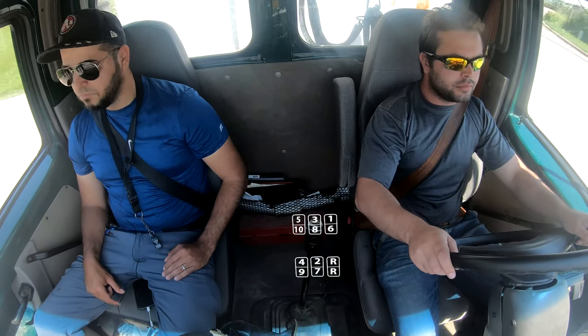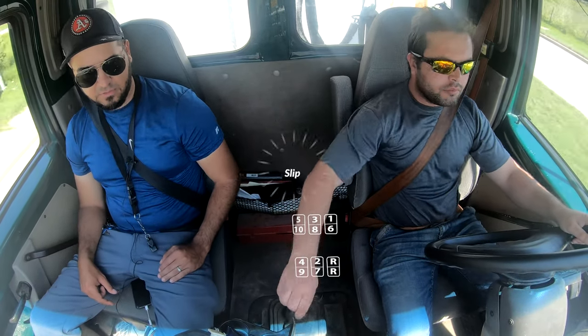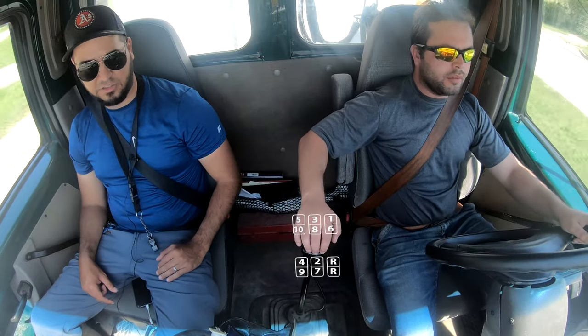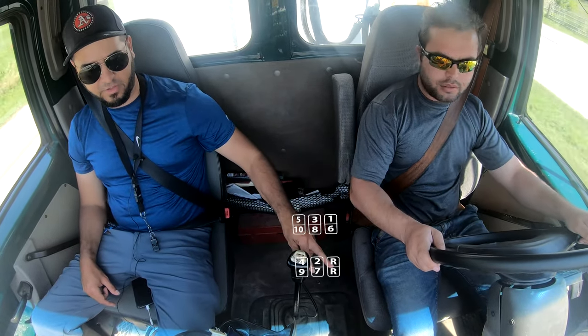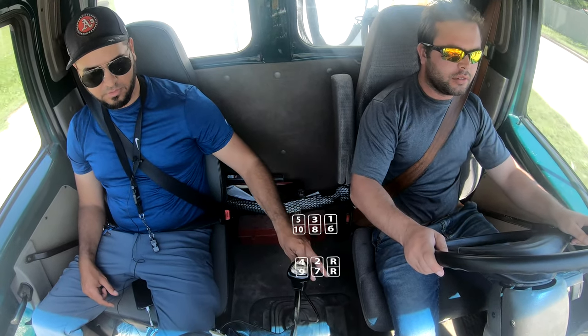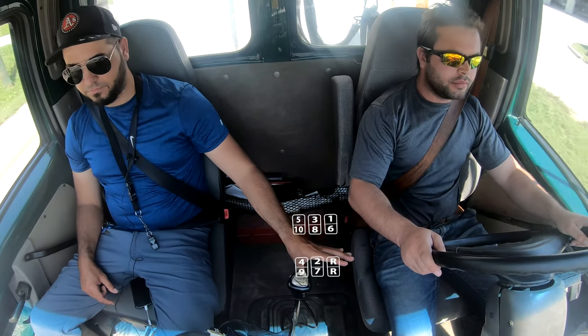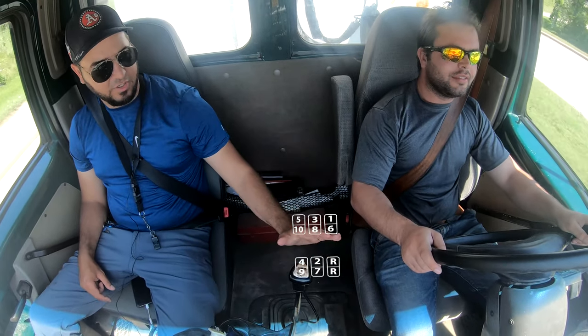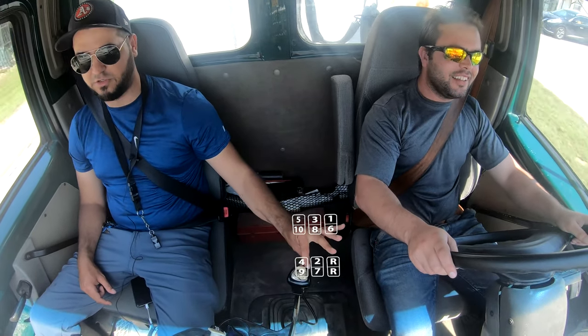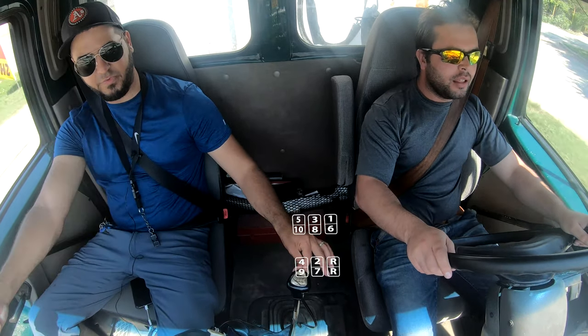Go back to 9. Clutch, clutch, gas. Gas again and then clutch in again. Don't force it, alright? Hold it right here — a little bit of gas puts it in. I'm holding it at the door. I know if I go deep, he's going to grind it, so I just hold it right there with two fingers. A little bit of gas, push it right in.